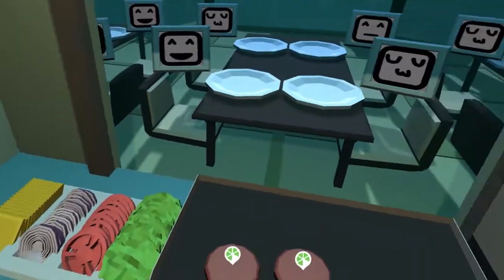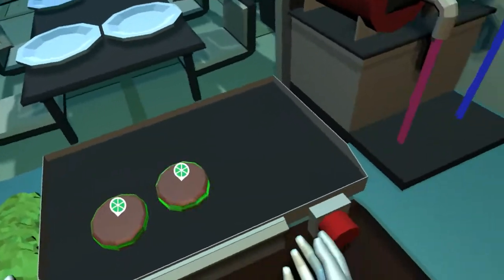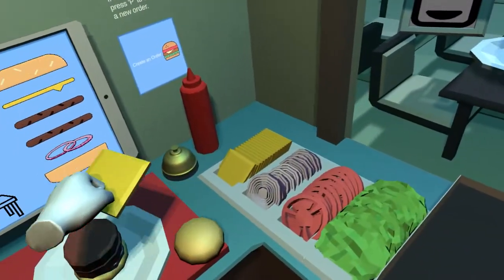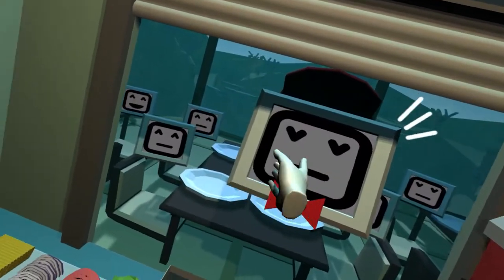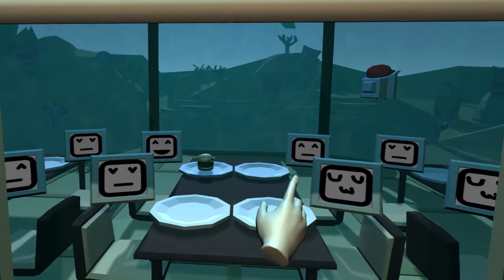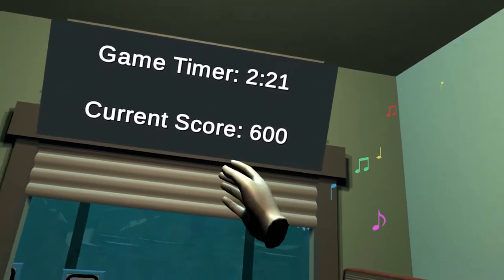Try not to miss. If you manage to throw the burger at the correct table and the burger matches the order — bingo! You score some points. Your shift ends when the timer reaches zero. Until then, try to prepare and deliver as many orders as you can to get as high a score as possible.